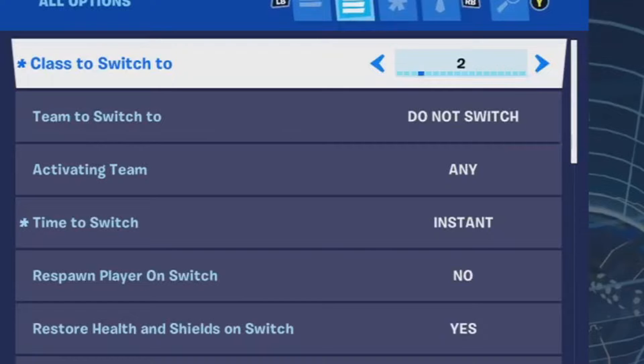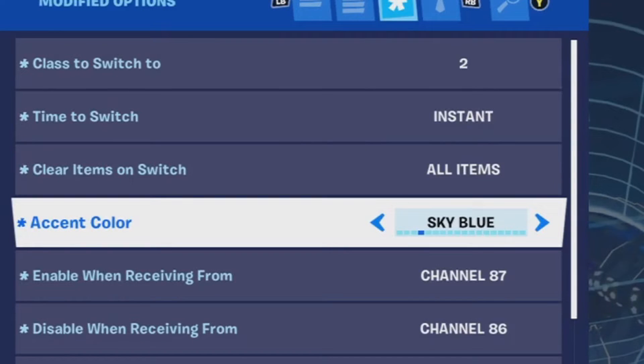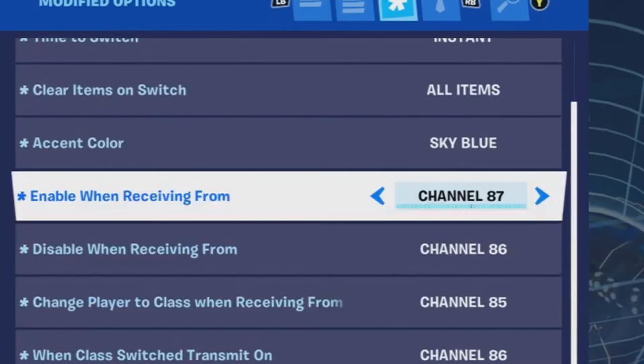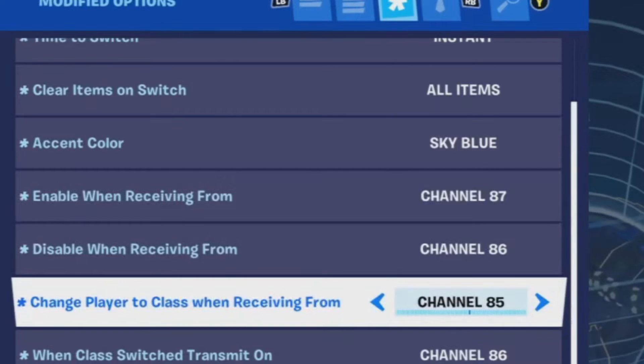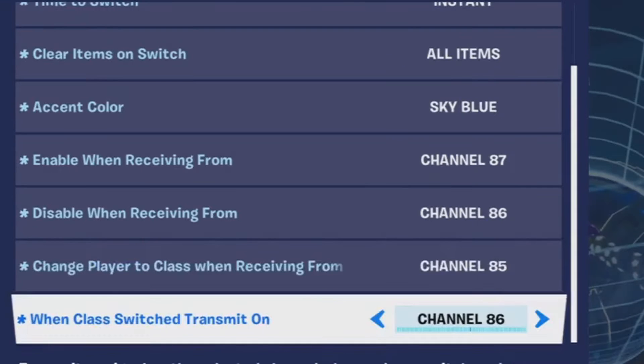In the class selector settings: class to switch to — set this to 2. Time the switch — set to instant. Clear items on switch — set to all items, very important. Color — I have this set to sky blue so I can stay organized. Enable one receive from — set to channel 87. Disable one receive from — set to 86. Change player to class when receiving from — set to channel 85, same as our mutator. One class switched transmit on — set to channel 86.